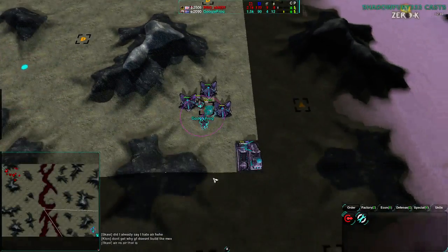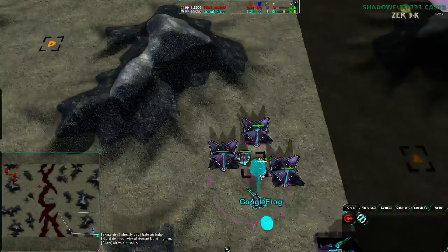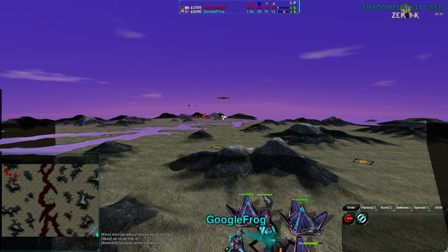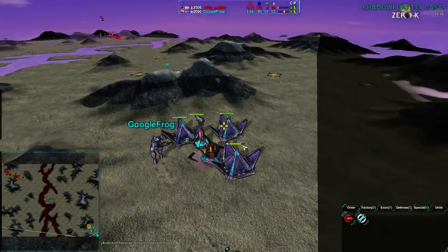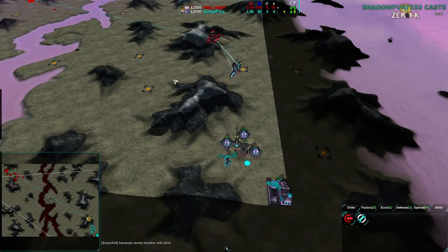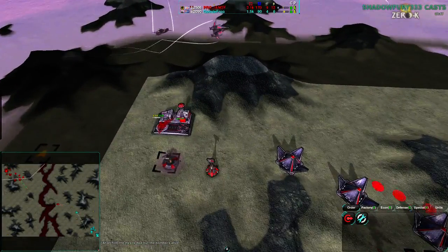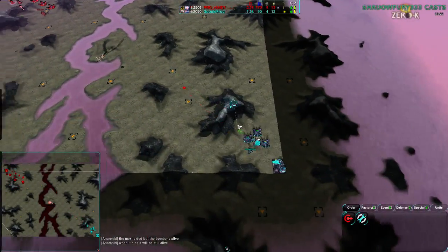Google Frog's metal extractor goes down again as another raven attack comes in — not going to be pretty. Once again the mex goes down, and that raven goes down to the hawk. So at least that's one less raven, but neither player can only bomb each other out — they have to play the game more normally now.